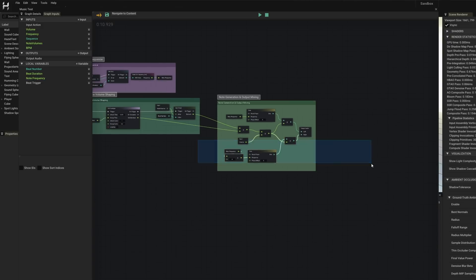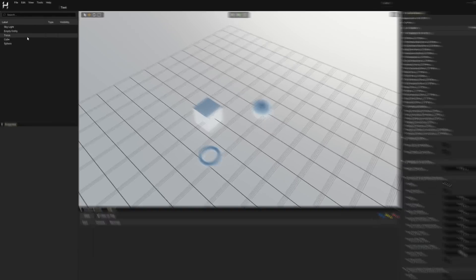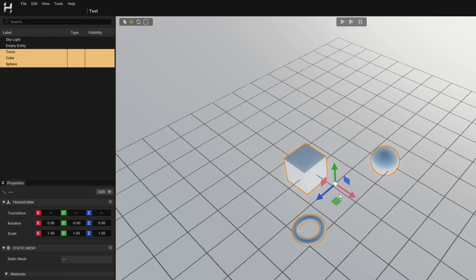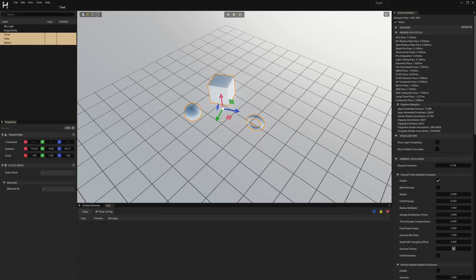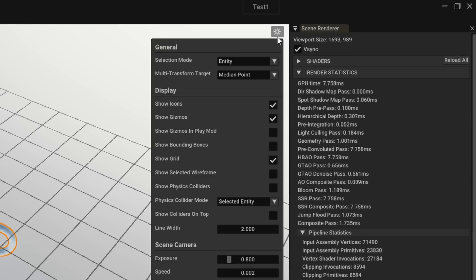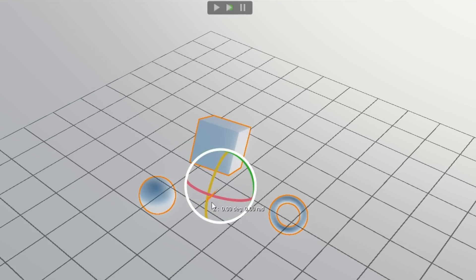Next up we have better gizmos. The whole concept of multi-selection is quite new — you can select multiple entities at once and apply different transformations to them. We can also change the multi-transform target to pick, for example, what point things are rotated around — whether it should be the center of all the objects or the individual origins. That's definitely a good improvement and very handy.